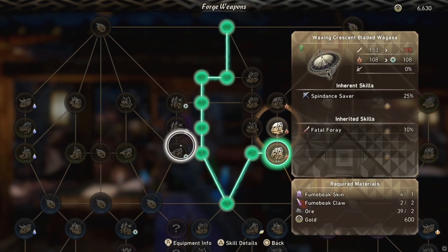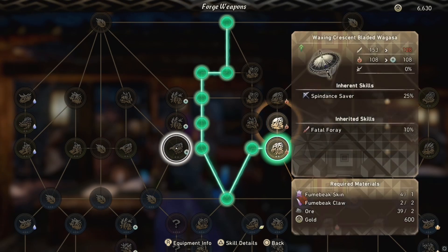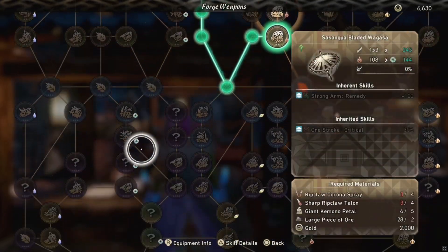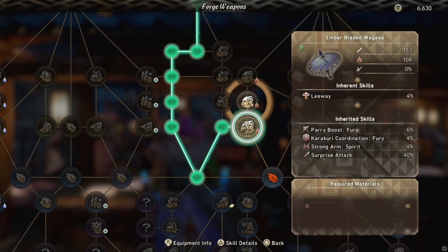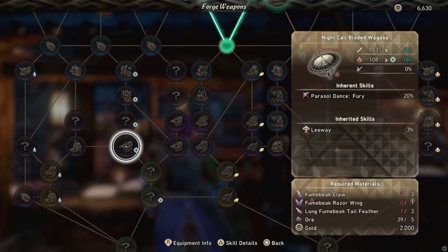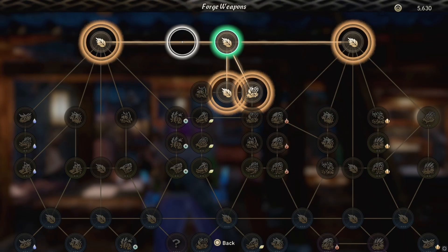You're only limited by where you see the nodes connecting. If I wanted both Fatal Foray and Fog Fall, I can path around the tree to get there - go here, up, down, around. It just has so many options. Don't think you're limited to going down one tree; you can grab tons of perks from the top and then grab more from the bottom. The only limits are your materials, your money, and how many slots each wagasa has. Further down the tree, the more slots you have - so by the time you're at the bottom, you'll have everything you want. And you can reset for a little money and get all your materials back, which opens up experimentation.